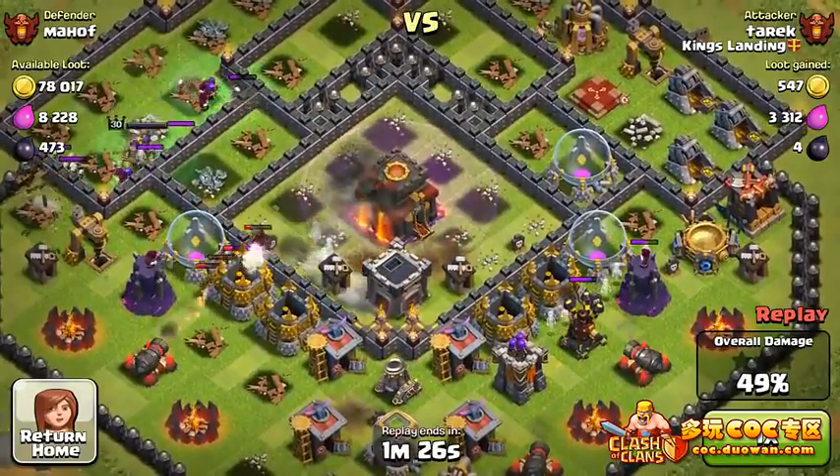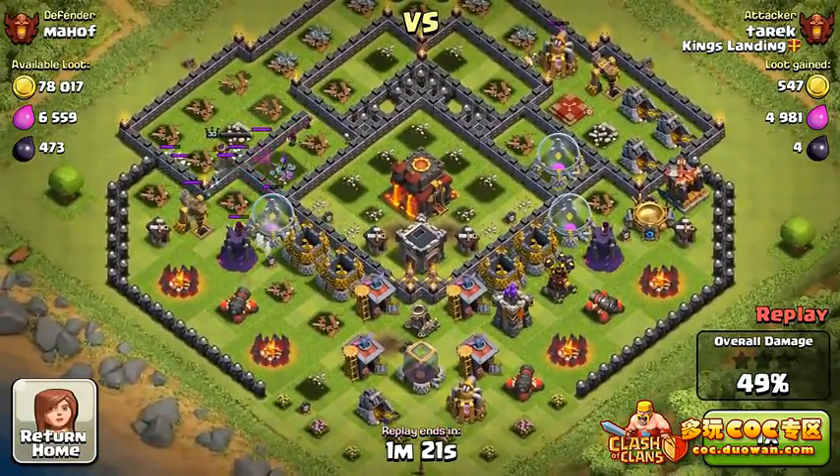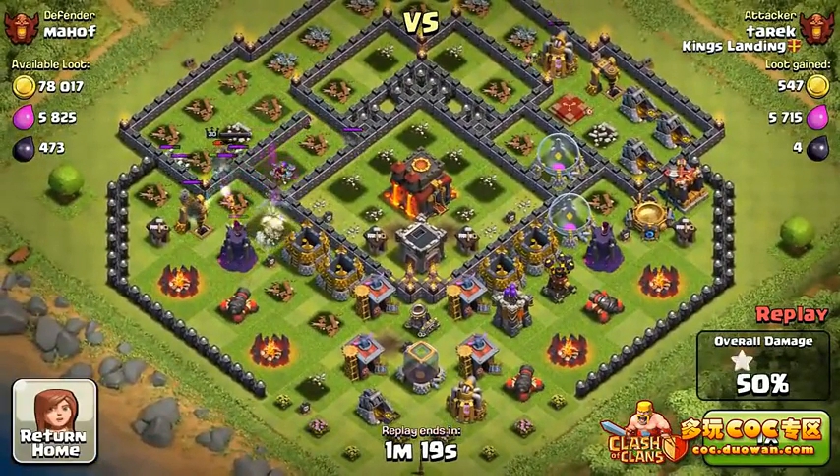It was really easy for the Hog Riders to just go right around — you only need one or two healing spells for that center, and that's pretty much what happened there.